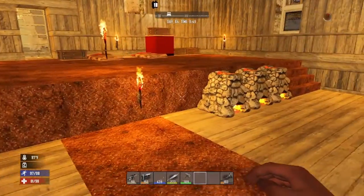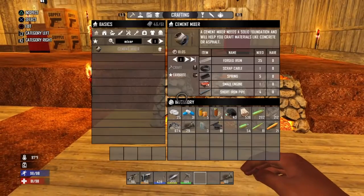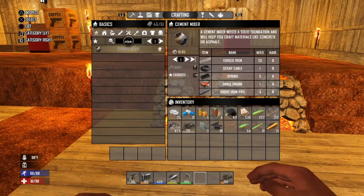Alright guys, tighten up. It's the guys from PB Mac 36 again. And with this 7 Days to Die tutorial, we're going to be making a cement mixer. You can see we've pulled it up here. If you don't know where to find it, you can type 'mixer' in your search box.